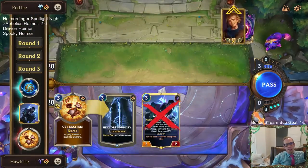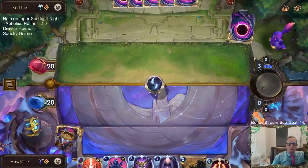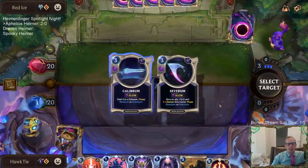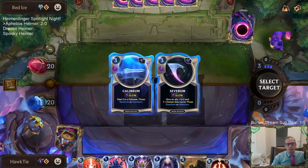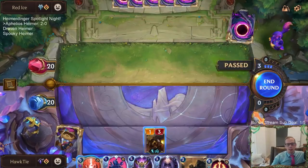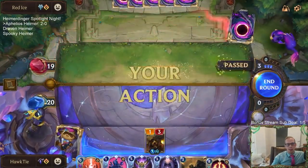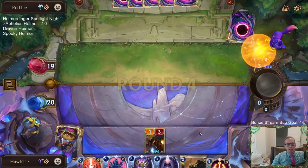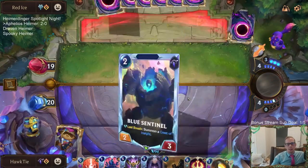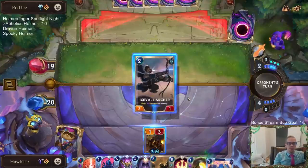They just discarded Hexcore Foundry — I love to see that, because we're a bad deck against Hexcore Foundry. We're a deck that already has tons of resources and card advantage, so Hexcore Foundry kind of cancels it out — it gives them card advantage to help them out. I'm honestly very happy to see that.